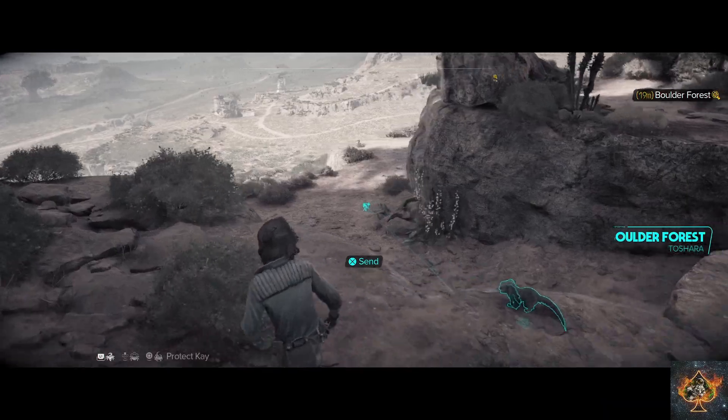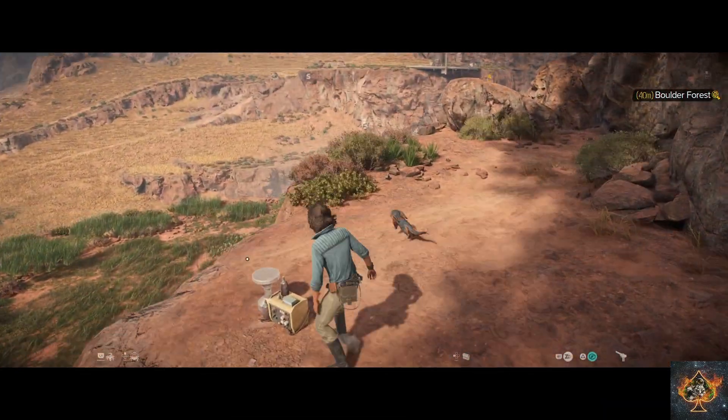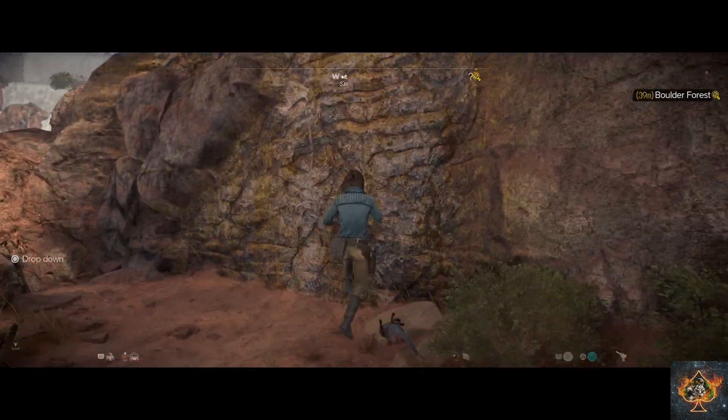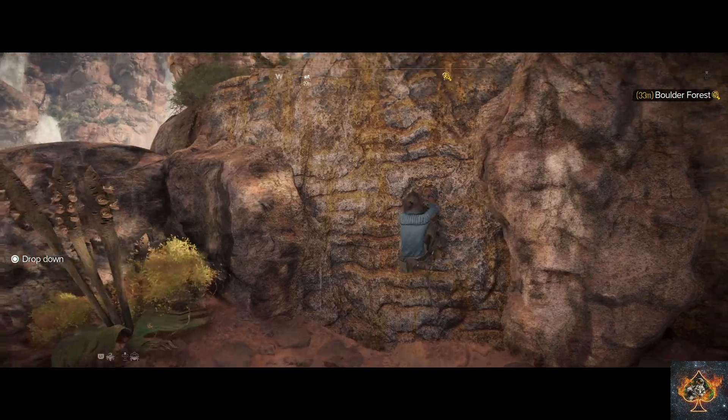You can choose to take in the sites if you want, but it's absolutely not necessary. Once you're up the next wall, there will be one more wall to climb, and then head left to this side path.